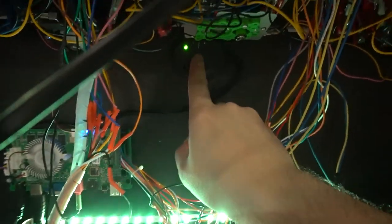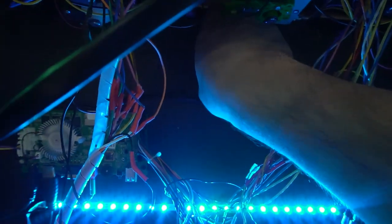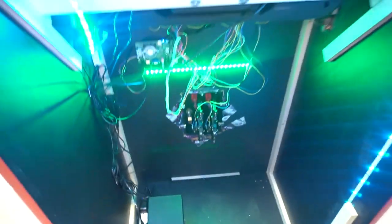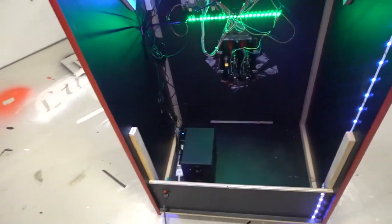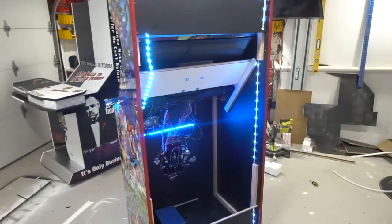That is the Z313 volume knob — on the outside you can spin the wheel to control the volume. Clean wiring as always. The subwoofer is bolted down — it ain't going nowhere. I build the arcade cabinets batten style, the real way arcade cabinets were built — staples and screws on the back, nothing visible in the front. Just a thing of beauty.